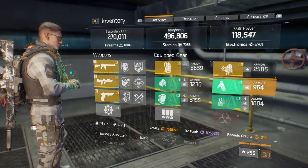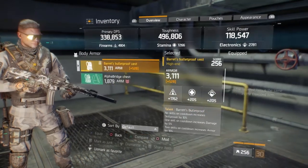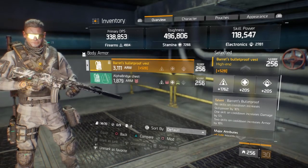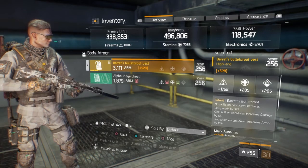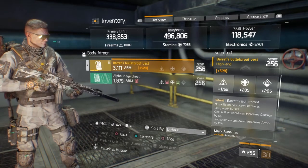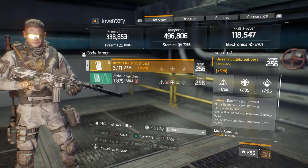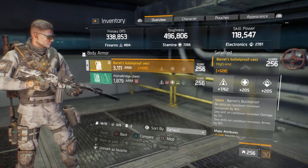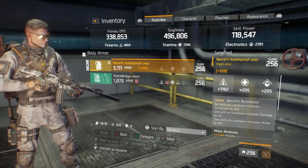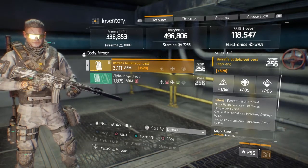Gelelim şimdi gear'lara. Bu build'da muhakkak Barrett's Bulletproof Vest giymeniz gerekiyor — göğüslük Armour'da. Neden? Çünkü bakın ne diyor: 'No skill on cooldown, increase skill power by 10%.' Yani hiçbir skill'ınız cooldown'da değilken %10 skill power veriyor. Böylelikle ilk bastığınız skill, skill power'ınıza göre işlem görüyor. Bir skill cooldown'da olduğunda DPS'iniz %5 artıyor; ikinci skill'i de kullanırsanız ekstra %10 Armour veriyor. PvP'de çok önemli bir göğüslük, muhakkak kullanmanız gerekiyor.